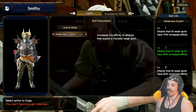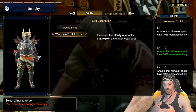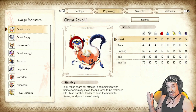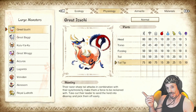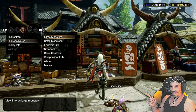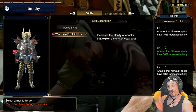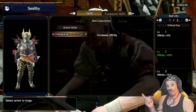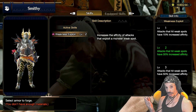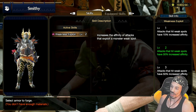Weakness exploit increases the affinity of attacks that exploit the monster's weak spot. So when you attack a monster's weak spot — say the head of Azuchi or the tail tip of Azuchi — the damage numbers are higher for the head and the tail tip. Every monster has their own weak spots, so check out this menu to learn more. I'd advise going after weakness exploit because it increases your affinity on those shots by up to 30%, whereas critical eye level two is primarily going to raise it 10%. So if you attack the weak spots of the monster, weakness exploit is really going to cut down on your hunt times.